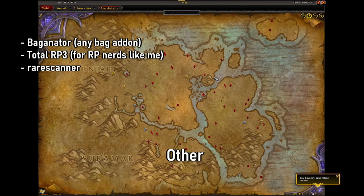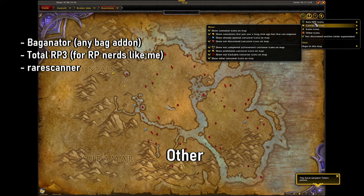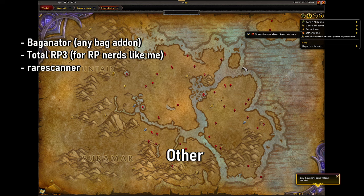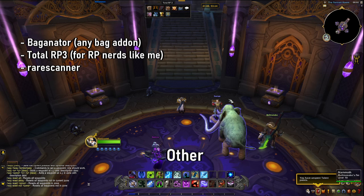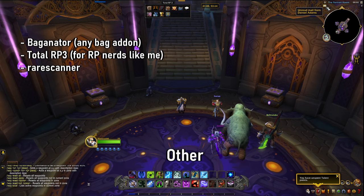Rare Scanner is very simple — basically you go into an area and you can scan for rares. It'll show you where rares are, where rares are already killed, non-discovered rares, and friendly rares. When you enter an area the scanner will kick in, so it's not scanning all the content at once. If you fly into an area like Stormheim, when you're nearby it will scan for that rare, pick up if it's currently available, tell you, and you can go hunt them down. It's a very cool way to pick up rares, especially at the beginning of an expansion like War Within.